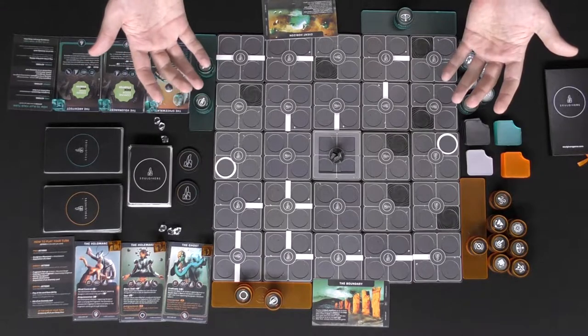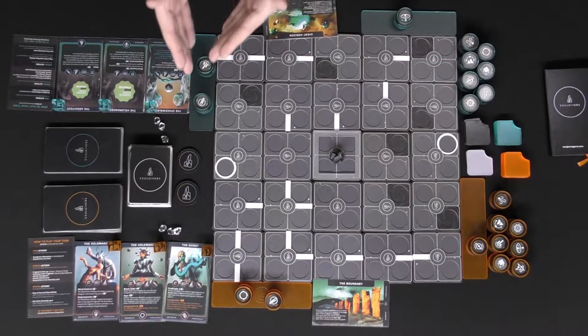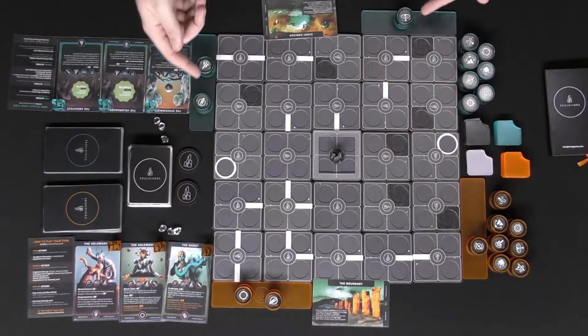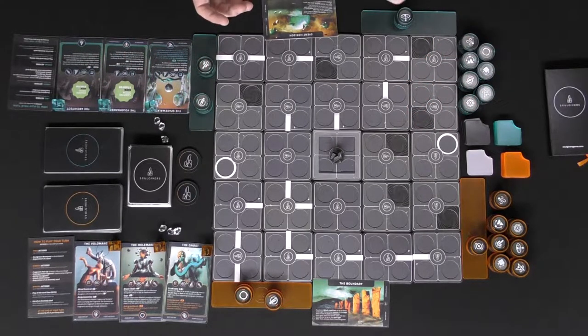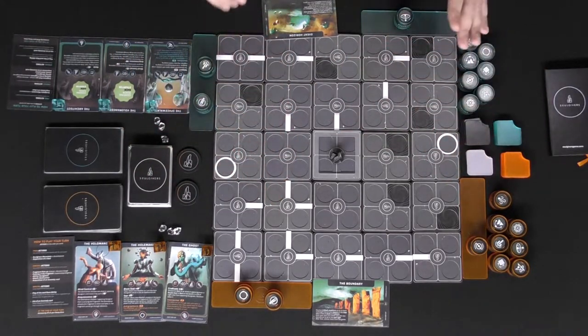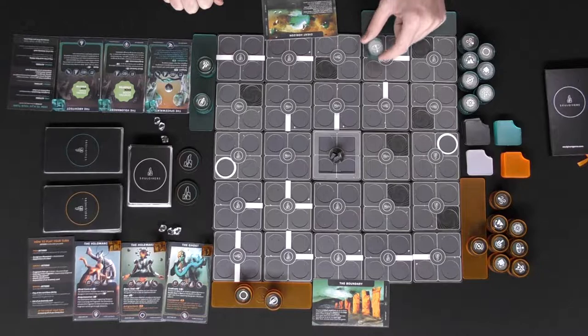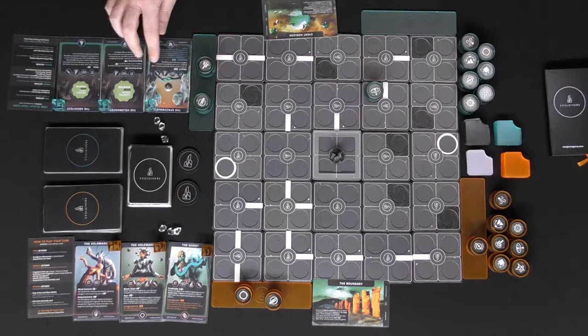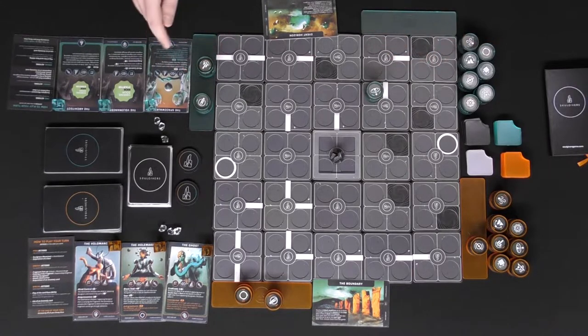All you have to do to begin the game is take actions for each of your player pawns. After you've taken all the actions you can or choose to for each of your player pawns, the turn will pass, the counter will move up, and the next player will get a chance to go. The actions you can take are: you can move a Soul Giver based on the movement they provide, and they also have up to three other actions they can do — if they don't have those actions, they're not able to do them, like attack.